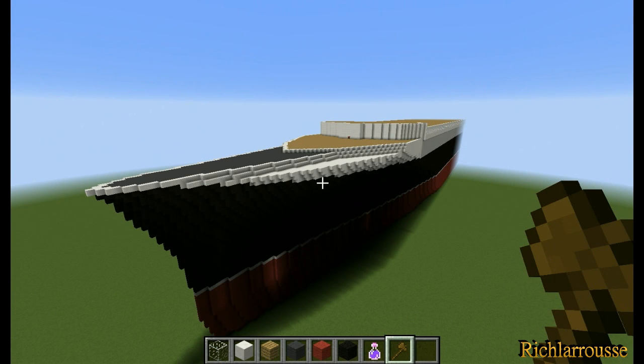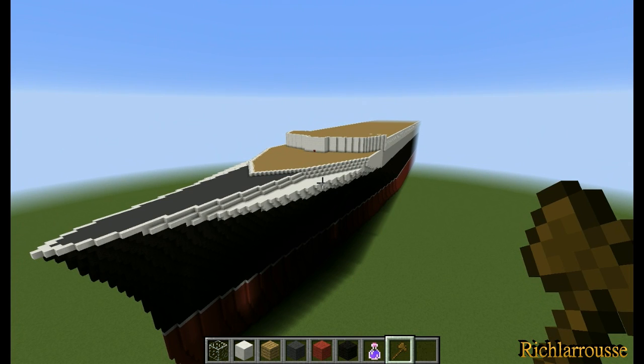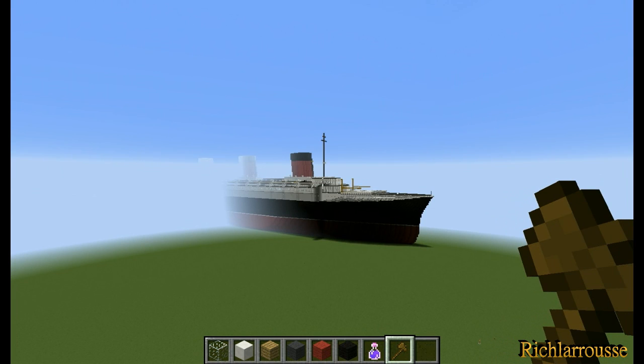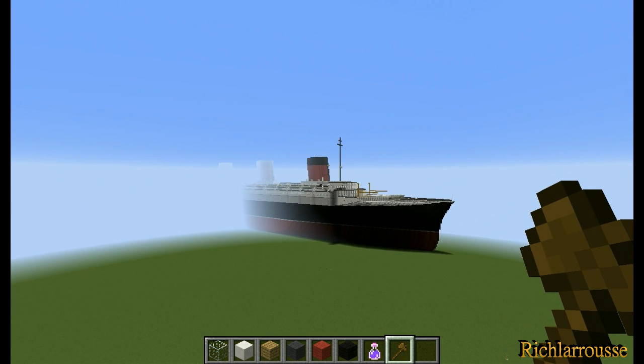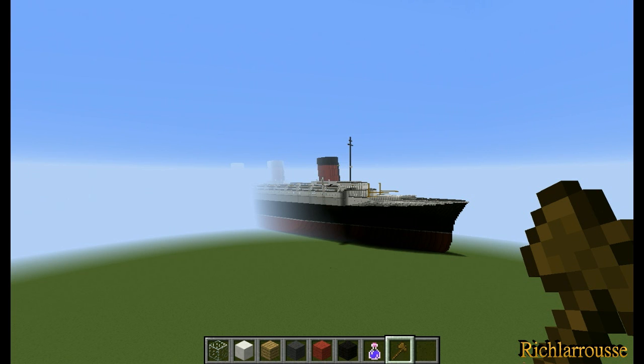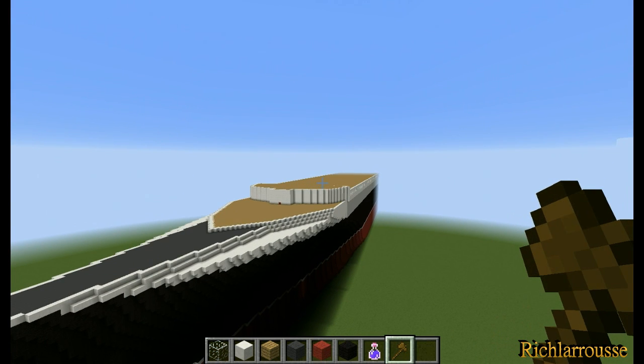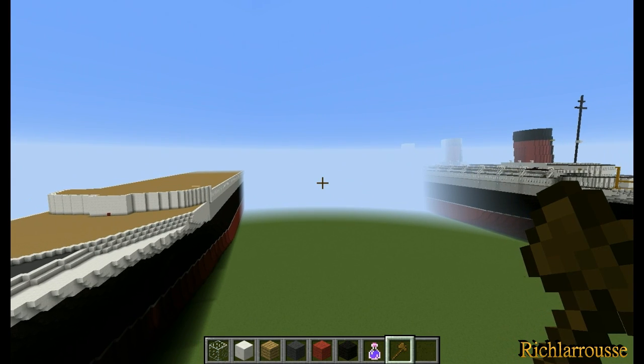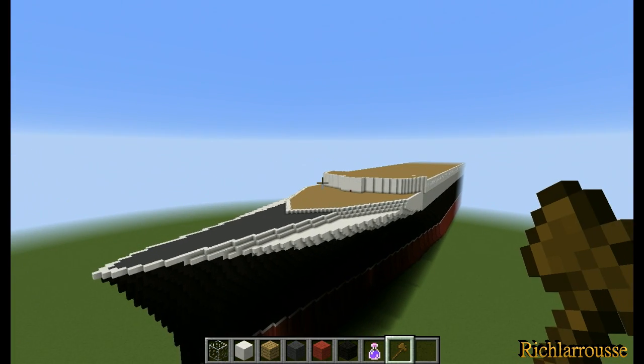Evening everybody, Rich here back for part seven of this SS Normandy tutorial. Today's focus will be the boat deck superstructure, bridge wings, maybe the wheelhouse, and maybe some other sections of the superstructure as well. There is still quite a bit to go but the main focus today will be the boat deck. If it won't be this video it will be the next video for the rest of the superstructure, so don't worry too much.